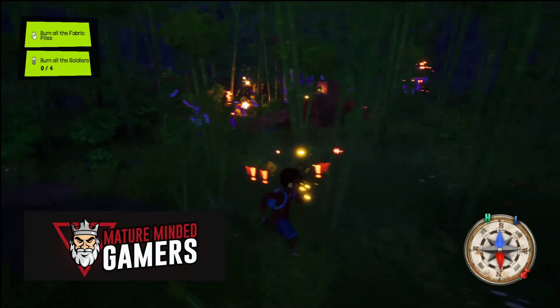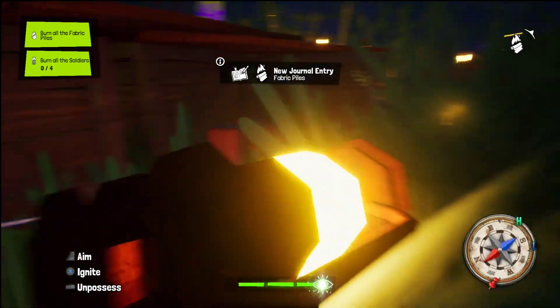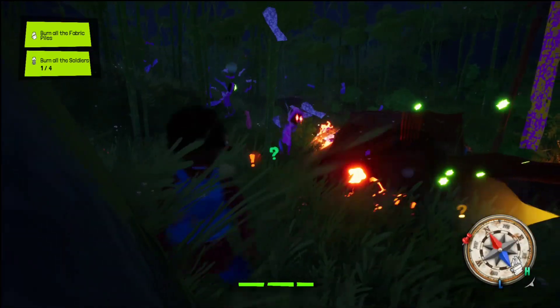Hi, this is Jim with Mature Minded Gamers and I'm going to show you how to clear out a Mano Camp. First thing you want to do is Soul Jump into a Lantern, and then you can use Soul Throw and aim it at the fabric creatures to burn them.